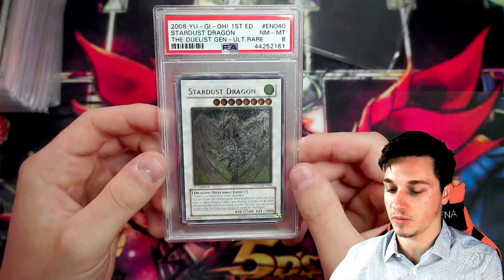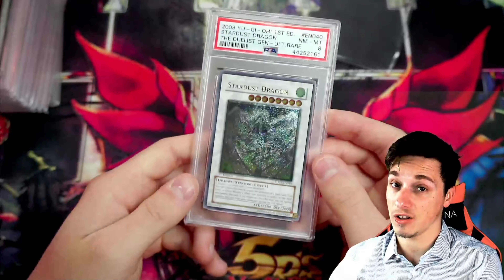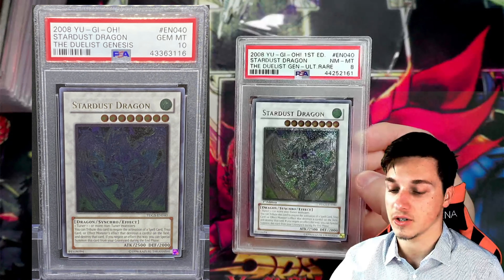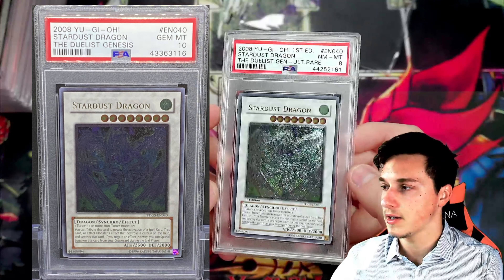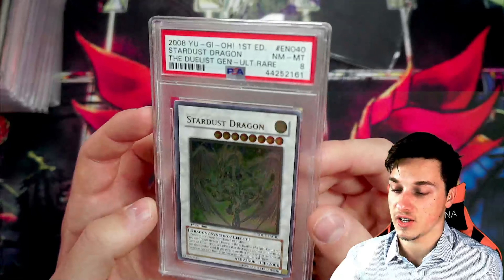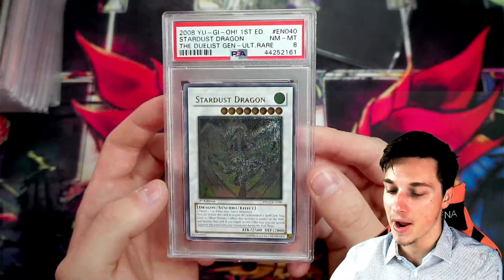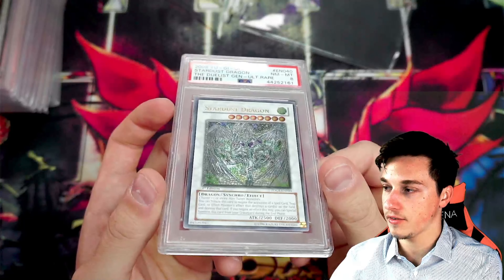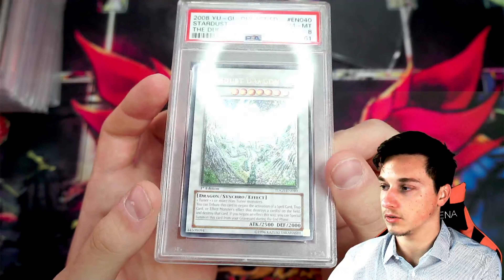I'm so happy to own a first edition one of these because I only had an unlimited PSA 10 which I had to sell. I sold that to an unlimited collector, Danny, a friend of mine. And basically now I'm going to be chasing the first edition Signer Dragons. This Star Dust Dragon is an absolute gem — it's North American print, which I kind of prefer for 5Ds. Overall, stunning card.